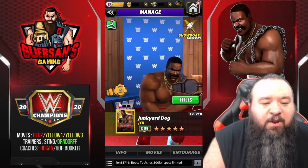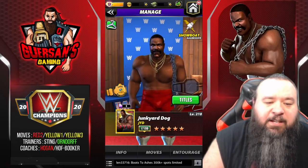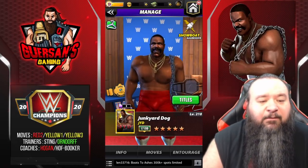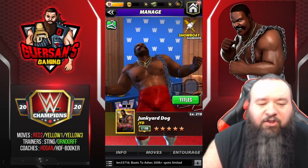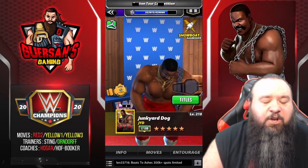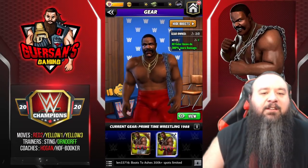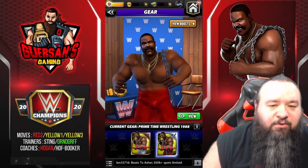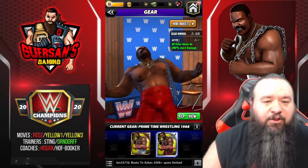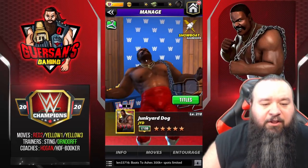Hello champions, we're gonna do a five-star bronze preview of Junkyard Dog. He's part of the event this weekend where the last milestone is to get him at four-star gold, and there's a token to make him four-star bronze. He also gets a new gear which makes his all-color gems do 300 more damage — so not only yellow but all-color gems will do 300 more damage for a showboat. That's pretty massive.